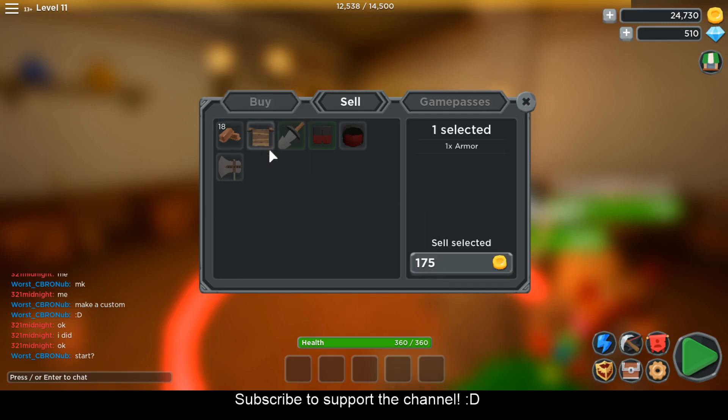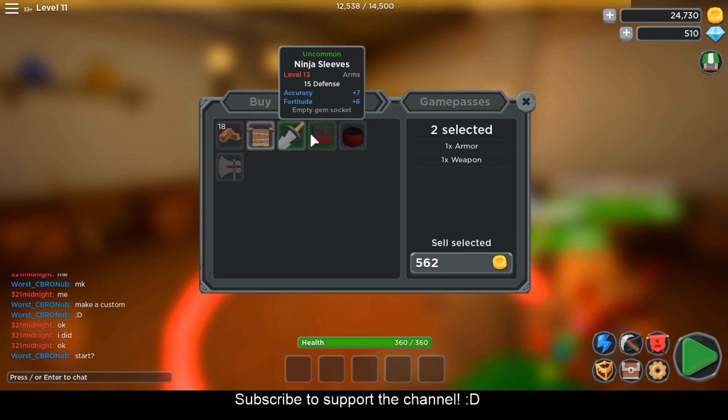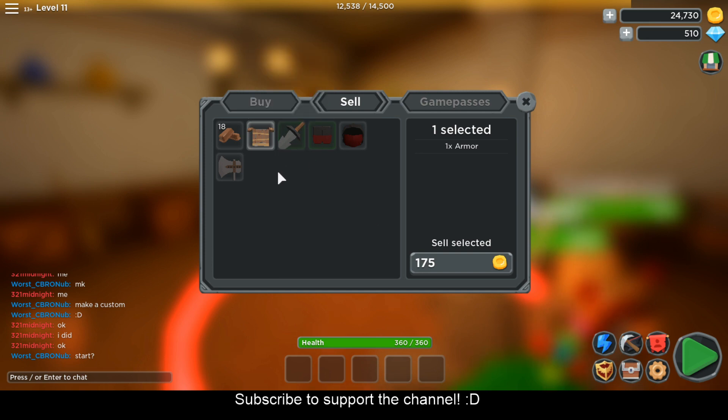Over here we have the buy and sell where you can buy items and also sell your items, which is pretty cool. A thing that some of you guys might not know is that you can select multiple items at the same time. At first I didn't know and I was just selling one item at a time, but you can actually select multiple items at once.